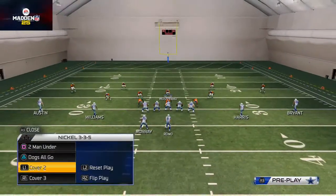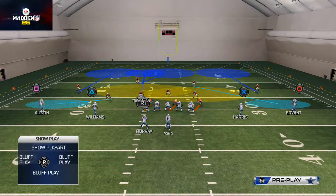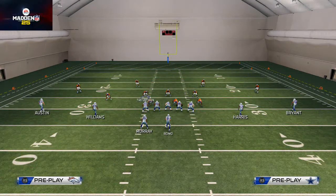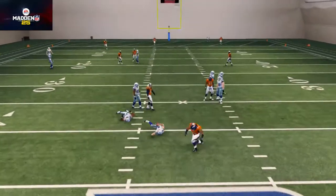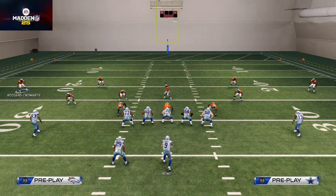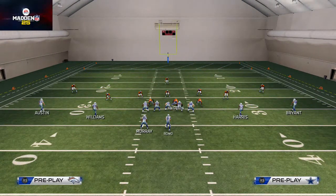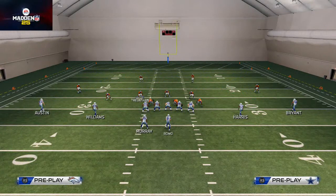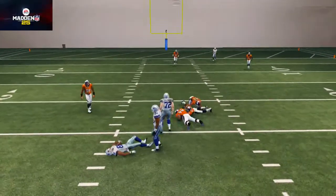For Cover Three, we baseline, shift our defensive line to the right, crash it to the left, then I take Trevathan and throw him into a deep blue zone or a hook zone to cloud the middle with three yellows. Three yellows is really underrated — a lot of defenses only have two, but three adds a lot more value stopping middle routes. We globally blitz our linebackers, globally zone them, man align and baseline so they fan out, then quarterback spy Knight.